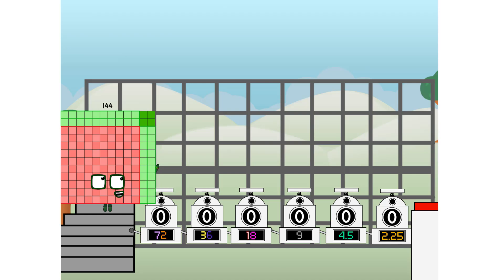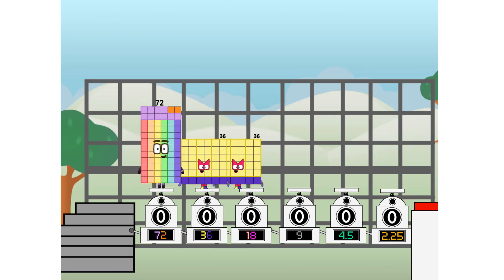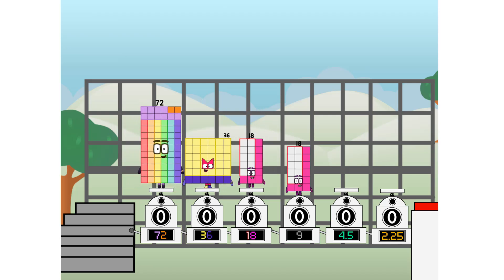First, I split in two: 72, and 36, and 18, and 9, and 4 and a half, and 2 and a quarter. And one more to press the big red button. Then you choose who's going up: one of me, and none of me, and one of me, and one of me, and none of me, and one of me. And fire!